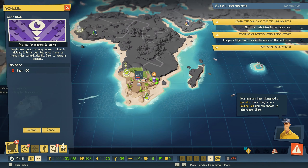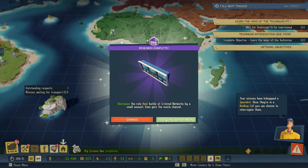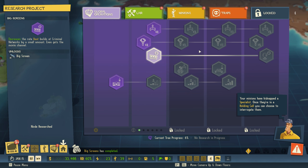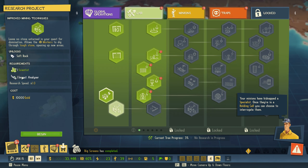Your minions have kidnapped a specialist. Once they're in a holding cell you can choose to interrogate them. Cool. Let's go check that specialist after I check out the new research. I also built the impact analyzer, so we can do better research.